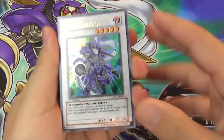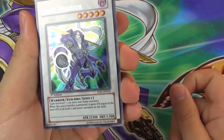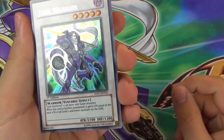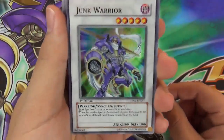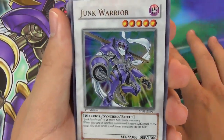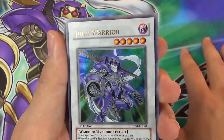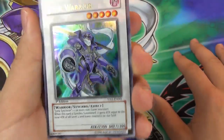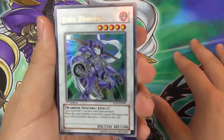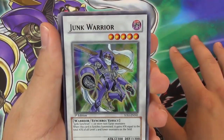So we have our Junk Warrior, and as it says: Junk Synchron plus one more non-tuner monster. When this card is synchro summoned it gains attack equal to the total attack of all level 2 and lower monsters on the field. So this card is actually really good in the beast deck — the level 2 or lower beast deck — and any other level 2 or lower deck. You can get some huge level 2 or lower monsters sometimes and then Junk Warrior becomes a force to be reckoned with.